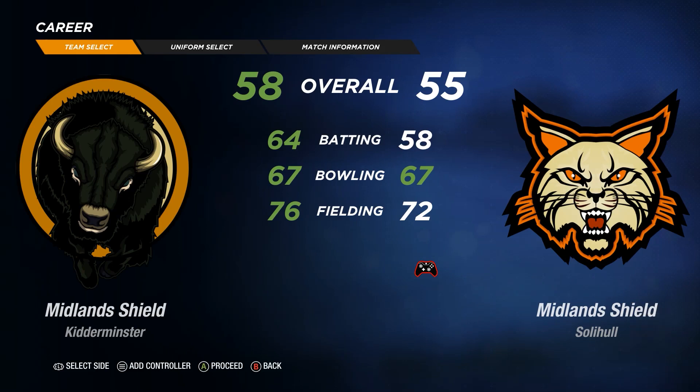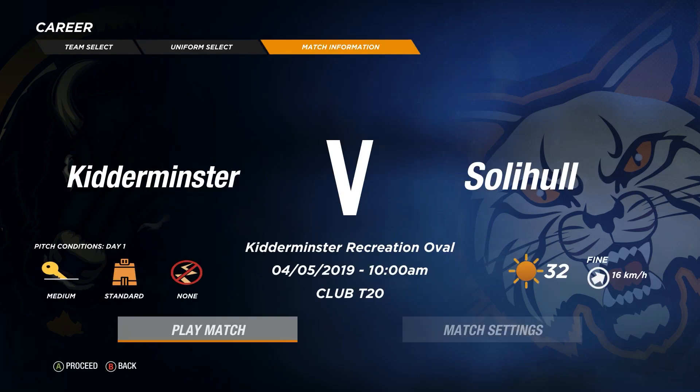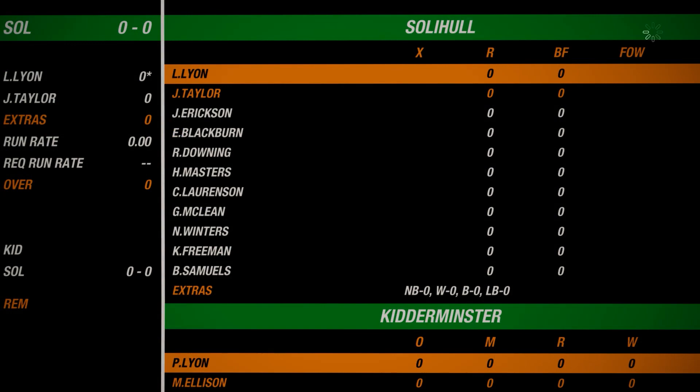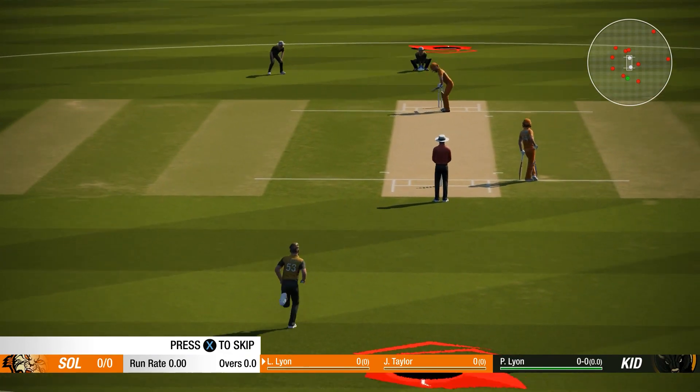Looking at the team comparison - bowling is pretty much the same, but they have the edge with batting and fielding. We're going to need a big episode from Tubby Taylor today. They've chosen to bowl, so we're going to be batting, which is good. We're going to set a target and try to play as aggressively as we can. Let's get this match underway.